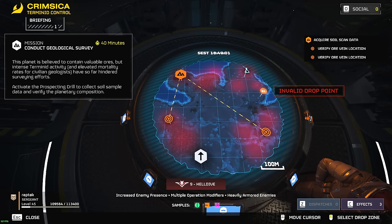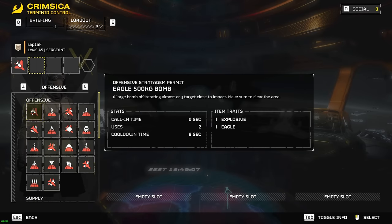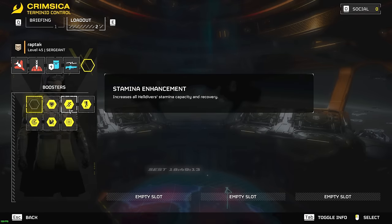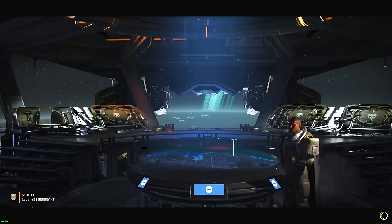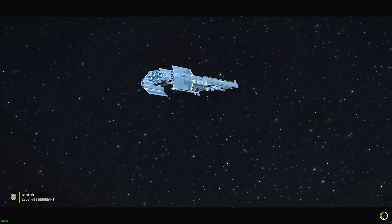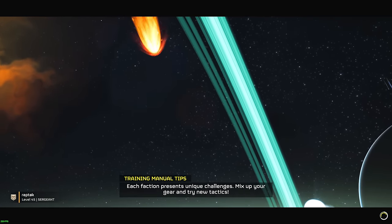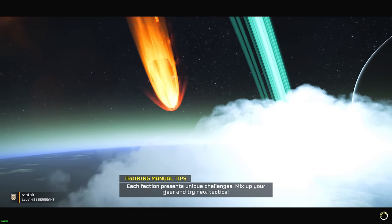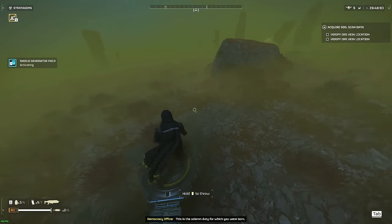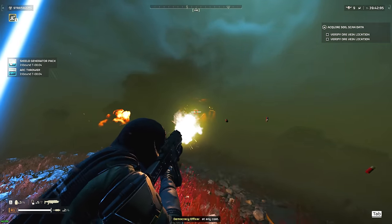We will be using the best loadout in the game — the meta loadout. We'll be going with the Rail Cannon Strike, the 500kg bomb, Shield Generator Pack, Arc Thrower, and Stamina Enhancement. Primary is going to be the Breaker, secondary is the Redeemer. We're also using the Scout armor set to give us that extra speed and allow us to kite as many bugs as we possibly can.